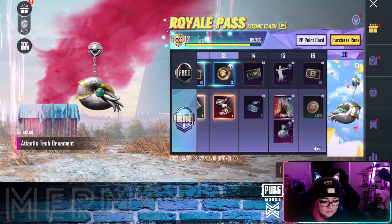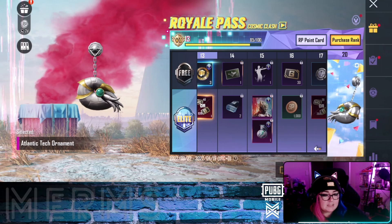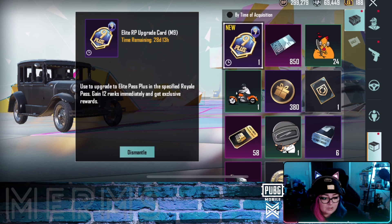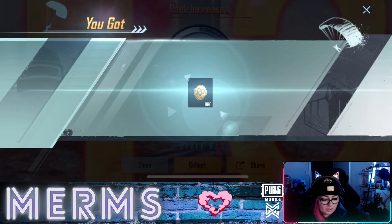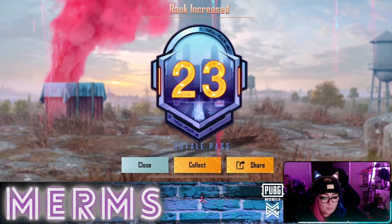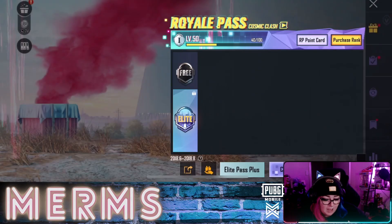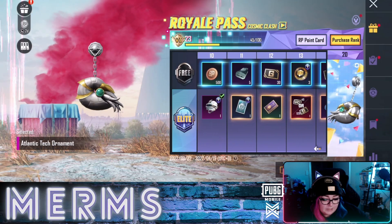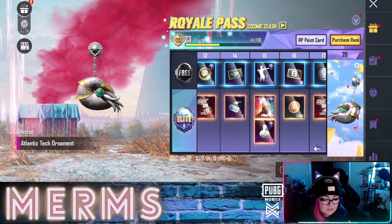I need to upgrade but I have an extra card, so I'm going to use that, dismantle that for the points, which then takes me to 23. Then we're gonna go back and check out what else we've unlocked. I'm going to collect all of these other little things once I'm done.